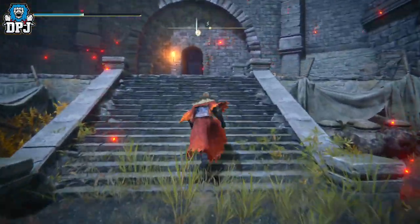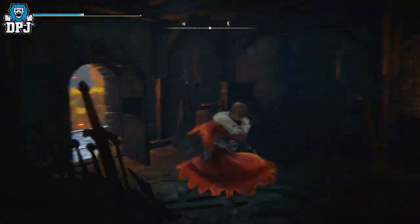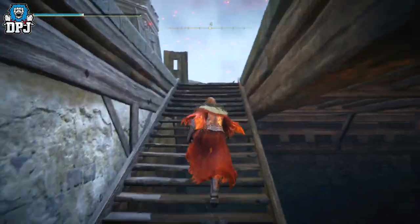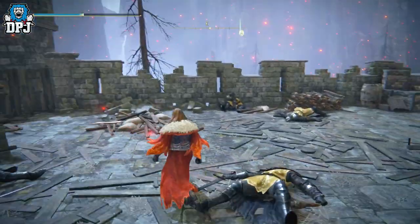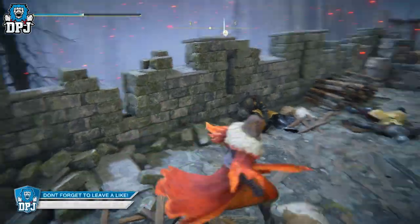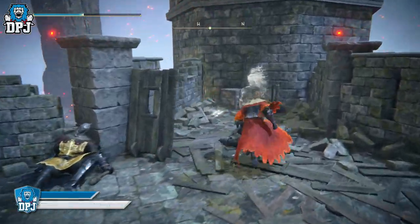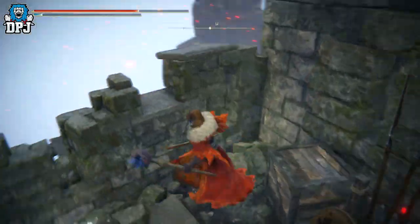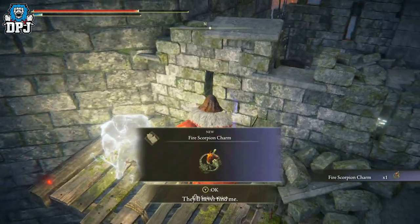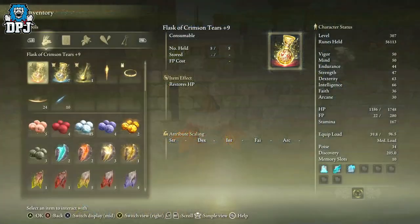Now I'm going to show you where that talisman is located — you fire lovers won't want to miss this. That door will be closed, so you'll have to come through it. Come up here onto this rooftop; there aren't any enemies up here. Come around here and the talisman is located right over this wall — just jump over the wall and it is right there. Grab it!